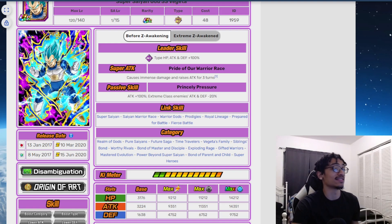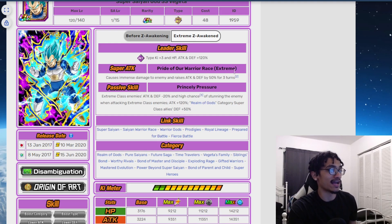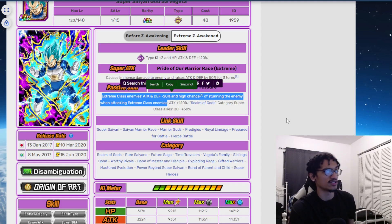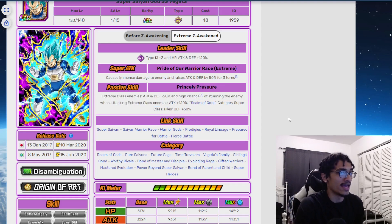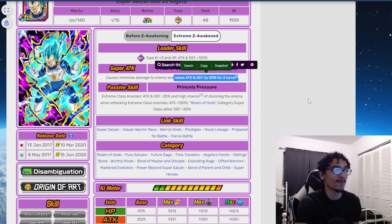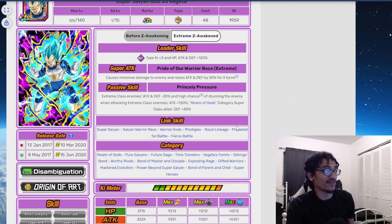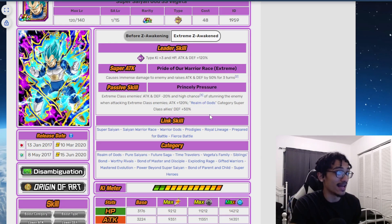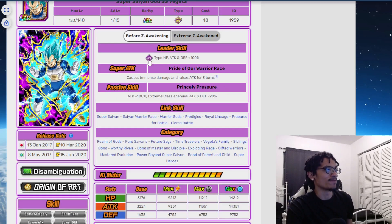This guy could work relatively well against Extreme class enemies because he would be passively attack debuffing, starting out with 100% attack and building up his attack each time he attacks. Post-EZA, what's good about him is that he is a passive debuffer with a 50% chance to stun Extreme class enemies for one turn when he super attacks them, which is really powerful for Battle Road. The 50% attack and defense build for three turns is great for the Legendary Goku event, and he is an Oma Gods support type unit giving 50% defense.